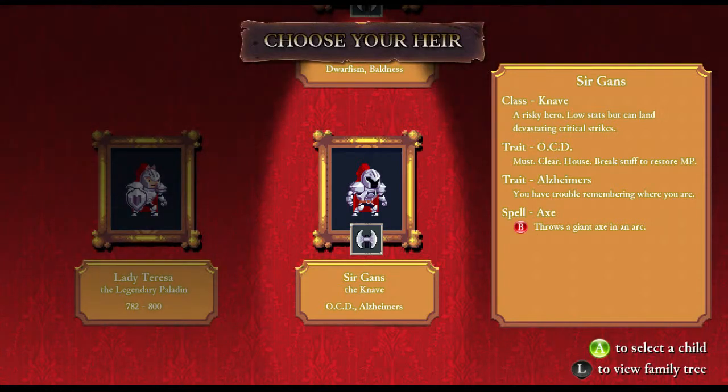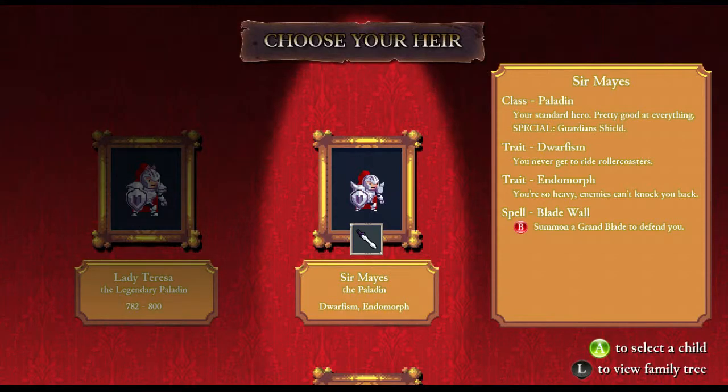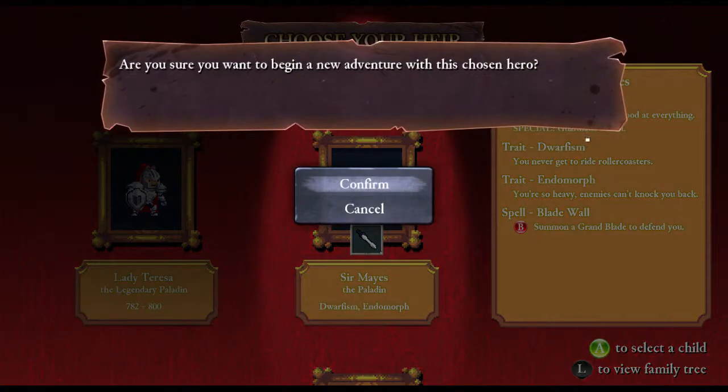Alzheimer's — unable to pull up the map screen. Sir Kotaki, mage, with dwarfism and baldness. And Sir Maze, a paladin with dwarfism and endomorph. I think I'll take the endomorphic dwarf. He can't be knocked anywhere, but damn it if the enemies aren't going to try.